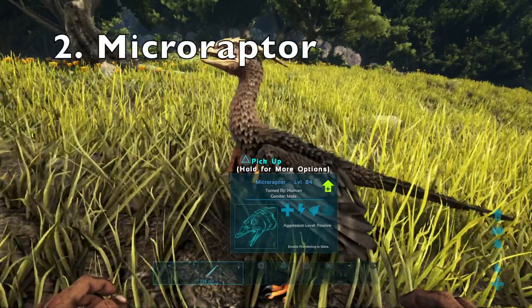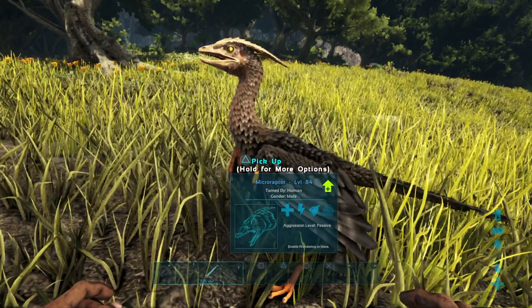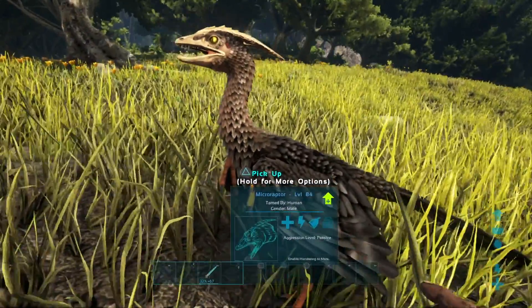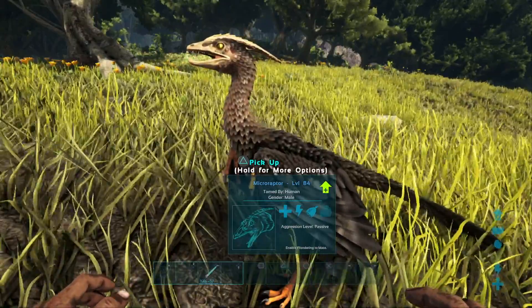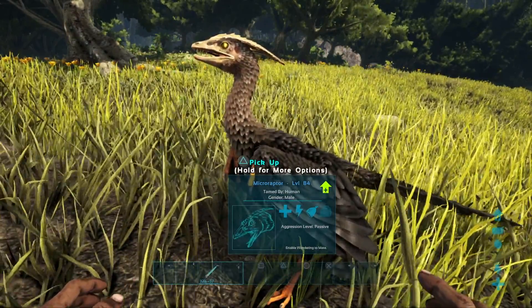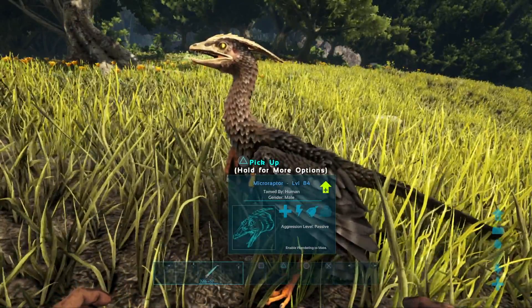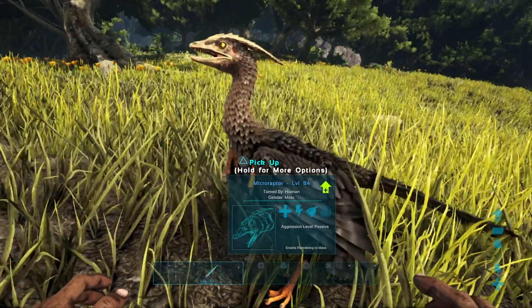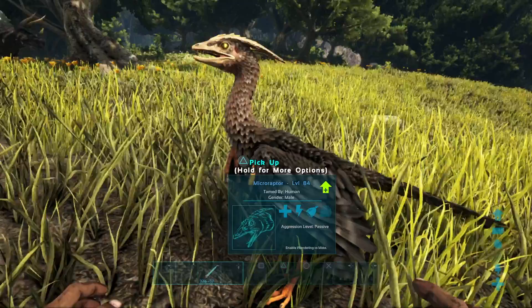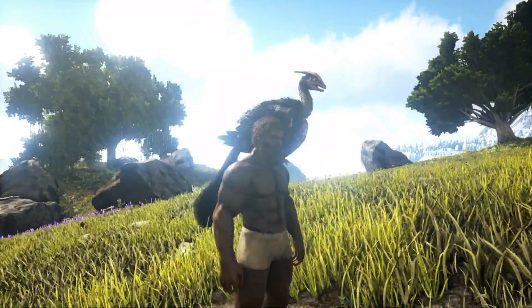Number two on the list is the Microraptor. This guy is really, really useful for PvP — his main ability is knocking players off their mounts, regardless of what they're riding. These guys start off with pretty good base stats and are really easy to tame. You'll want to bola them first because they will knock you off your own mount if you're not careful, and if your dino is set to neutral, he will kill it. Once bola'd, knock them out and feed them a single rare flower — a single rare flower will tame them at any level. If you don't have rare flowers, rare mushrooms work too, though not as effectively.